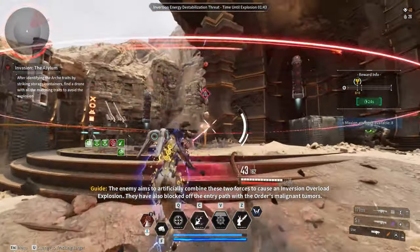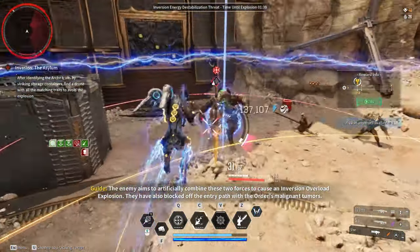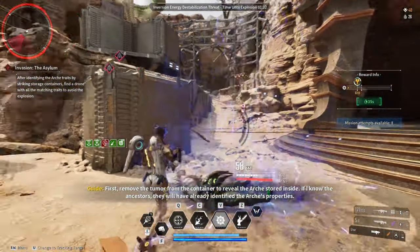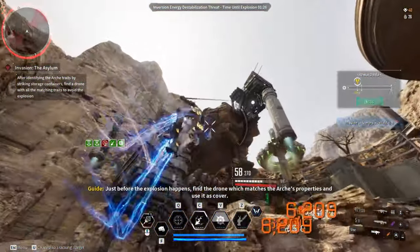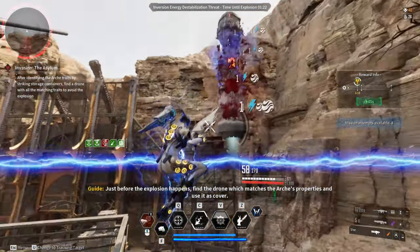They have also blocked off the entry path with the Order's malignant tumors. First, remove the tumor from the container to reveal the RK stored inside. If I know the Ancestors, they will have already identified the RK's properties just before the explosion happens. Find the drone which matches the RK's properties and use it as cover.